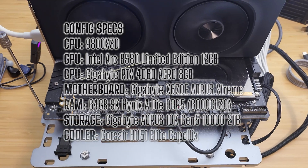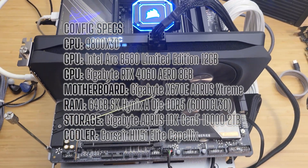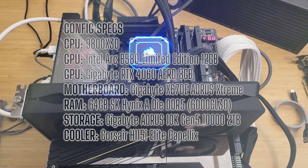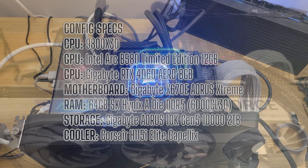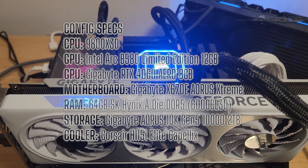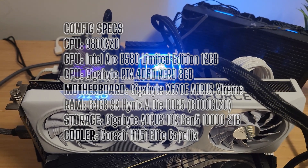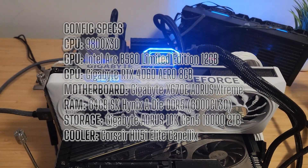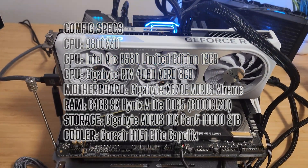For this test, both GPUs were paired with the Ryzen 7 9800X3D running a +200 MHz boost clock override and a -40 undervolt, paired with 64GB of DDR5 at 6000 CL30 with tightened secondary and tertiary timings, running on a Gigabyte X670E Aorus Extreme motherboard. If you want to see the full tuning process for the 9800X3D, check out my dedicated tuning video, link in the upper right hand corner. Full config details are in the video description below.